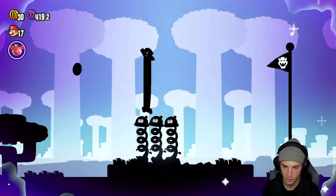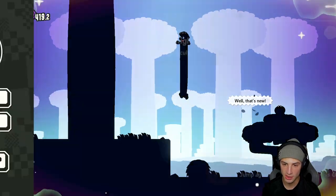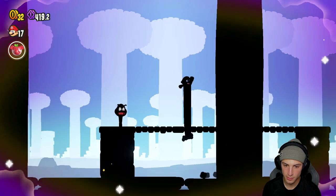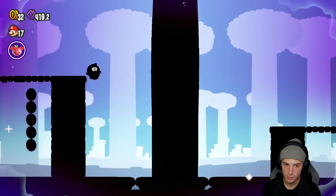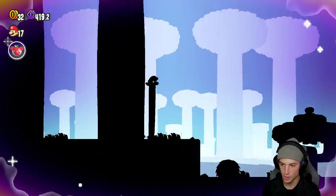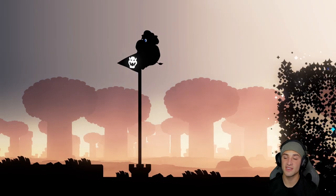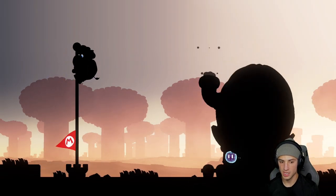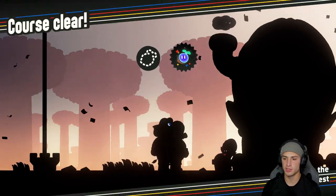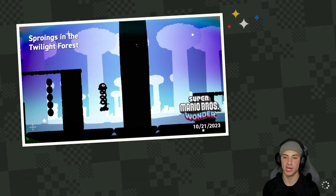I'm scared, I'm looking for the wonder seed right now because these spring guys are annoying. Oh no, we're gonna miss the top of the flagpole - where's the wonder seed? Shouldn't we have gotten a wonder seed already? I'm so confused. We're just gonna go to the top of the flagpole. Go go go - hopefully these dudes respawn. I didn't even get top of the flagpole - that hurts the soul. There's a wonder seed right there - we actually missed a wonder seed. Usually when it comes to the wonder flowers you just come across them, but I guess I missed it.